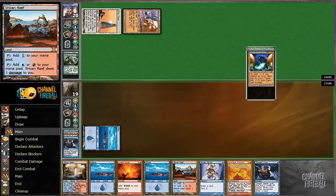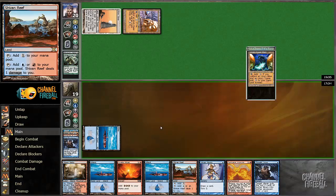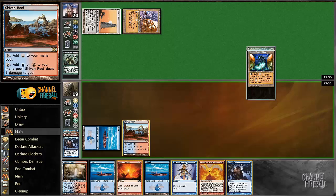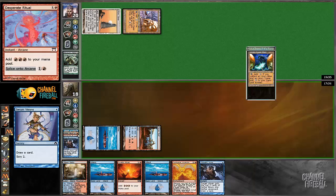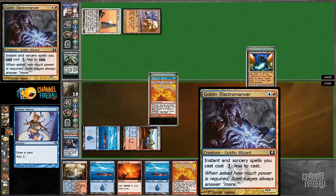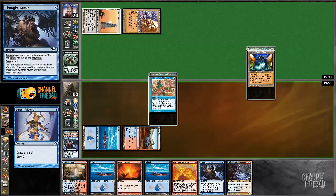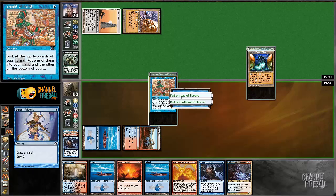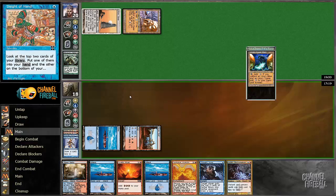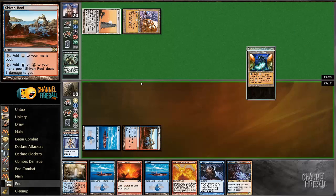Actually in this spot, maybe I'm only going to do it once. I do want to have double red next turn in case I draw the Electromancer — those are going to go Mancer. Next turn I can play this into this. I'm going to bottom this Ascension and top this Sleight of Hand. The reason I'm topping the Sleight of Hand is if he just plays Karn and blows up a land, it's going to be great. If he plays Wurmcoil, I wish I had some more action there.